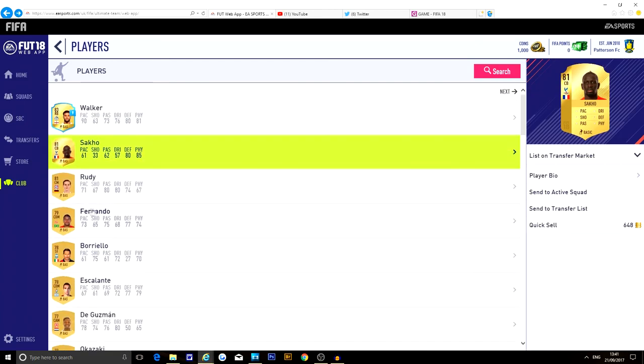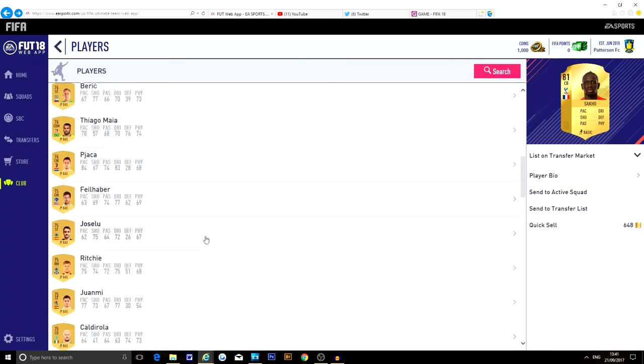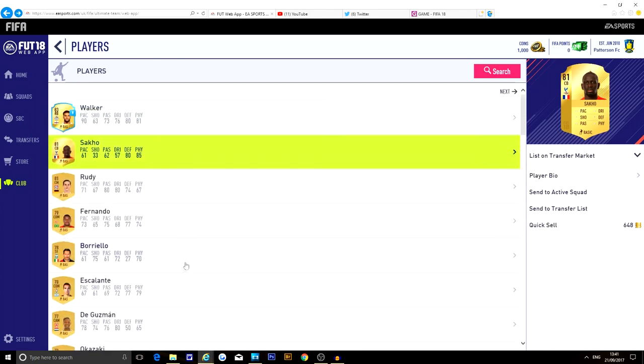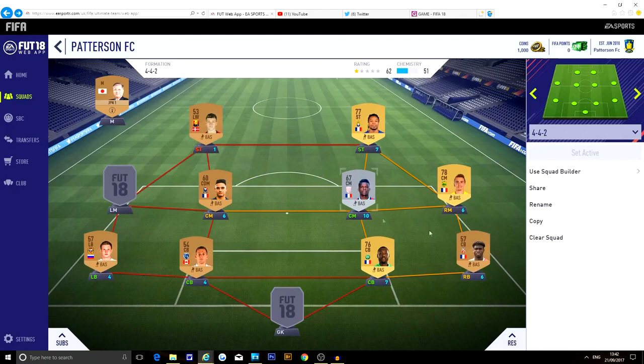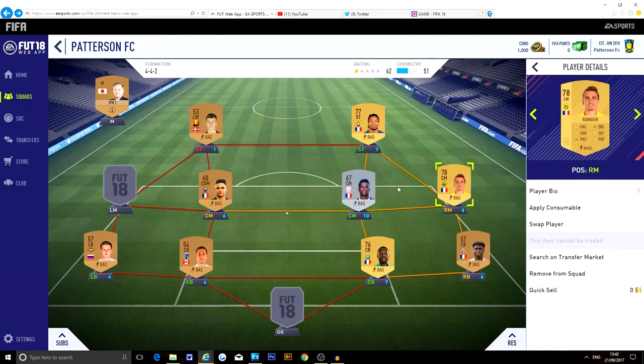I haven't really done anything with FIFA 18 yet, so a lot of these players are worth a lot of coins if you can sell them. Some you can quick sell for 300. Throughout the next day, I want to be grinding the web app and get my next video out showing the progress. Let's look at the squad here — it's not very good. I want to show this squad and compare it in the next video.